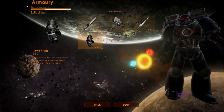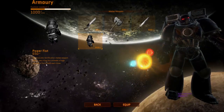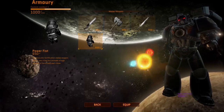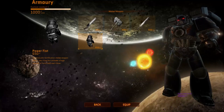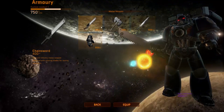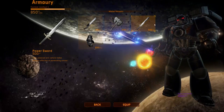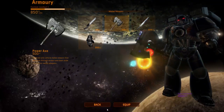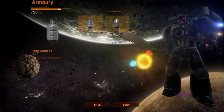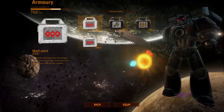The Power Fist is a massive anti-fortification melee weapon — it's slow as balls. It is hard to get a kill with the Power Fist, but it deals such a huge amount of force, pretty much a one-to-two hit kill every time. Whereas the Power Sword is about three hits, the Power Axe is about three, and the Chainsword is about four hits. You've got roughly the same type of consumables — it is what it is.